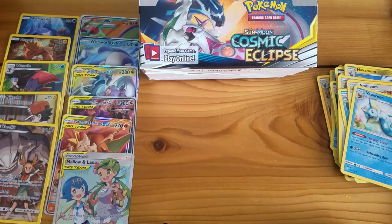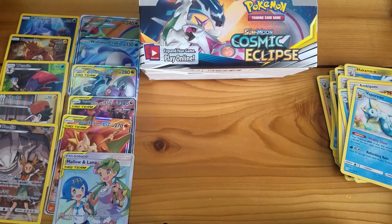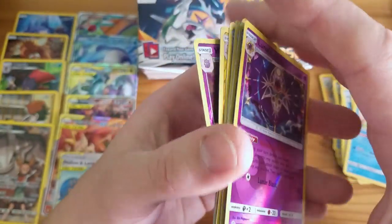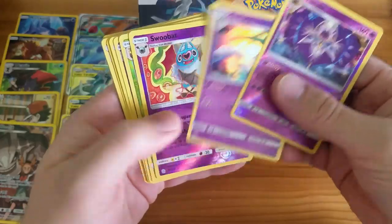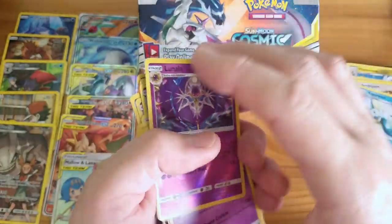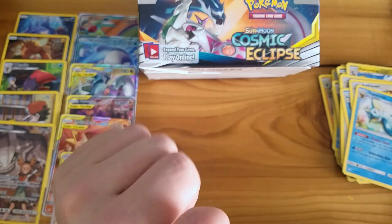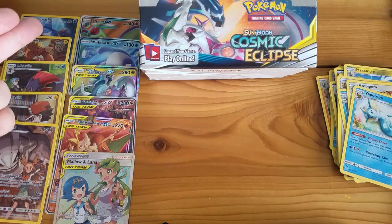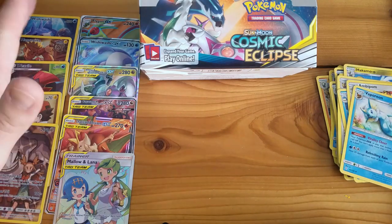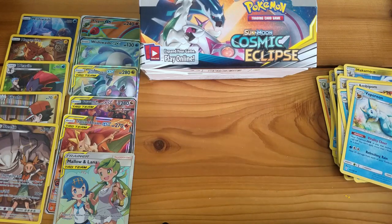This was an amazing box — we got 11 hits total, which is off the charts good. That was a very successful booster box. As for Holo Rares, we got a good little stack: 13 total. Nothing to really write home about there, but not bad — it's on the low side. But look at these special cards on the left — they were taking some of the Reverse Holo Rare spots. I would take these special cards any day over getting a bunch of Holo Rares instead.